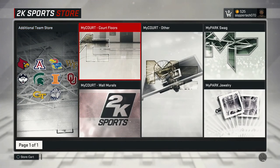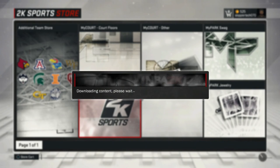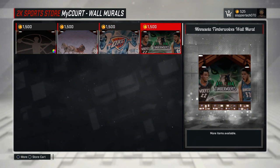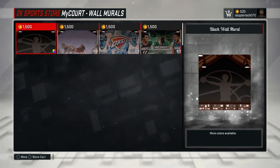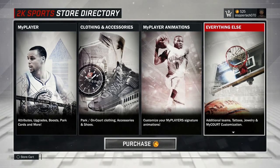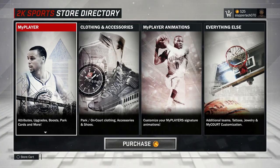They've also got wall murals — oh, that's nice. I'm assuming you unlock more as you build relationships and stuff, same as last year. I have not gotten to the point where I can actually run around on my court, so I can't show you what it looks like right now.